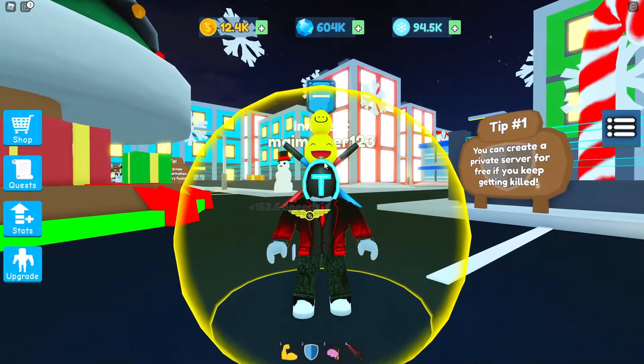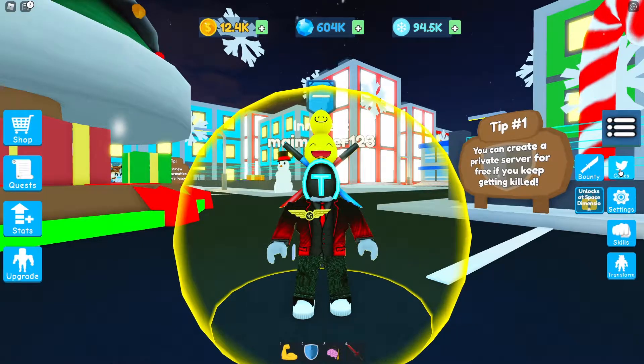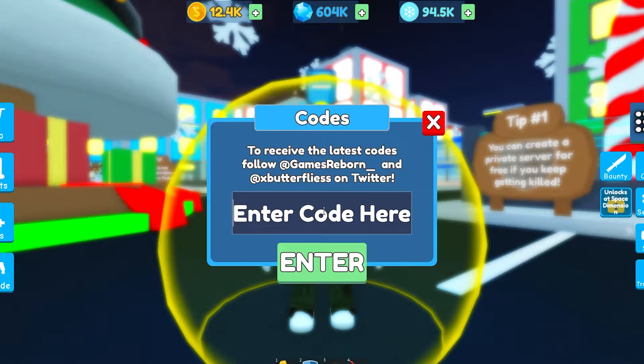Let me show you where you can actually find the codes. There's a menu over here, and as you can see there's a 'Codes' section right here where you can actually enter them.